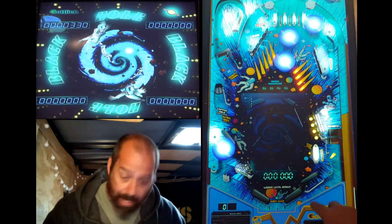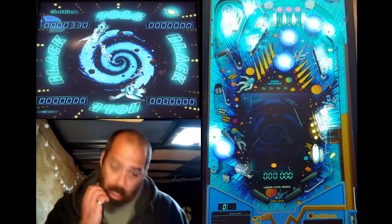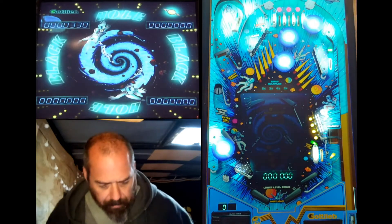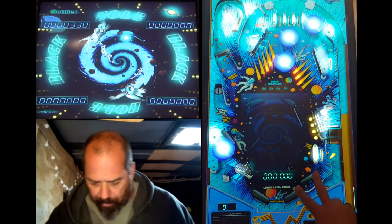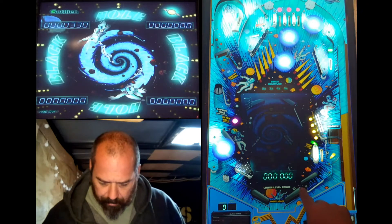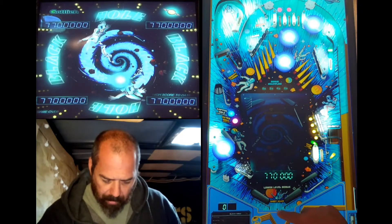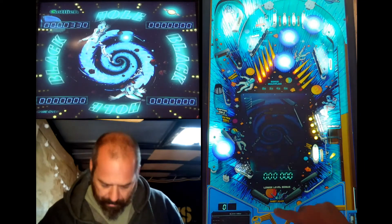If you don't hit the targets, it goes down. When you lose it there, you lose the ball. You've got drop targets here and here. You've got two flippers on the left, two flippers on the right. There is a little deal here so you can catch the ball on that one, and there is a center bumper that will sometimes help you.